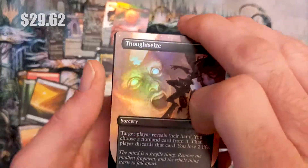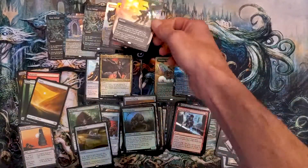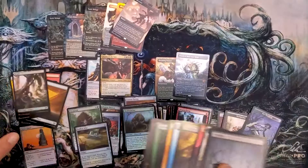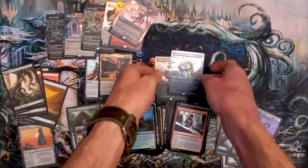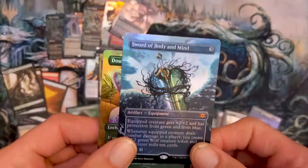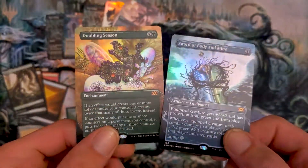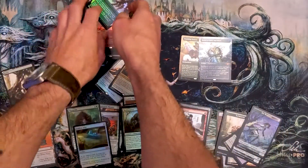It's a Thoughtseize. But that still means we hit four mythics total. Forest and Plains in the back. But that Doubling Season and that Sword of Body and Mind — that is awesome. What a box.